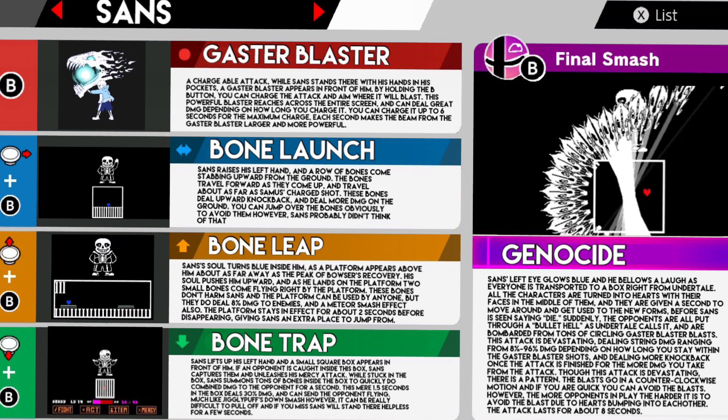Each second makes the beam from Gaster Blaster larger and more powerful. His side special is Bone Launch. Sans raises his hand and a row of bones come stabbing upward from the ground. The bones travel forward as they come up, traveling about as far as Samus' charged shot. These bones deal upward knockback and deal more damage on the ground. You can jump over the bones to avoid them — however, Sans possibly didn't think of that.